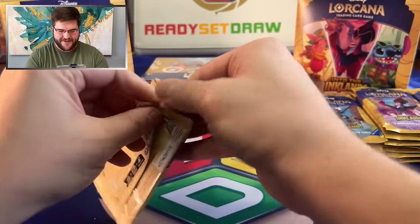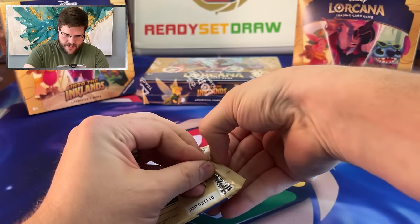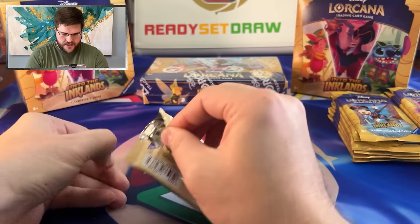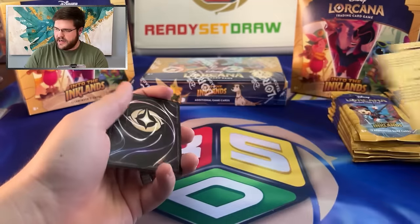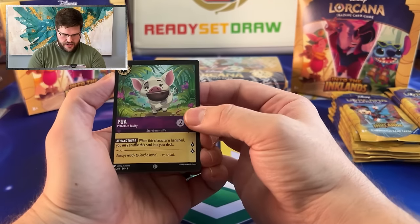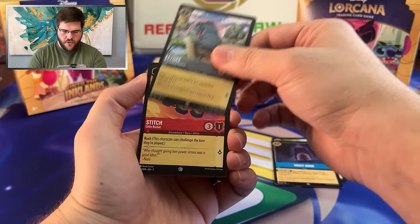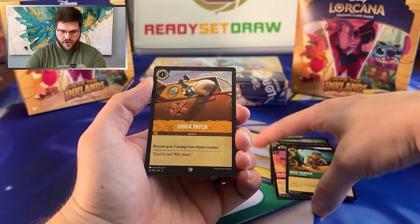I am personally looking to build a Sapphire Steel deck — rares and lower for the Glimmergang Gauntlet. Shout out to that tournament. So I'm hoping to get some Steels and Sapphire good cards. We got Pua, Vault Door, Eeyore, Stitch Little Rocket, Milo Thatch, Quick Patch.